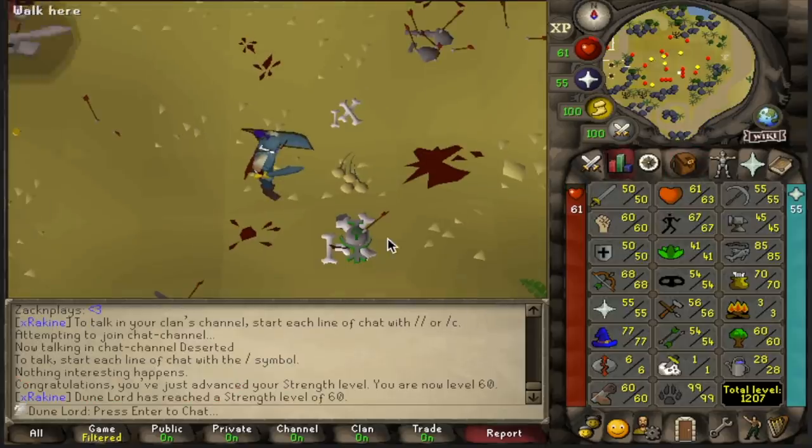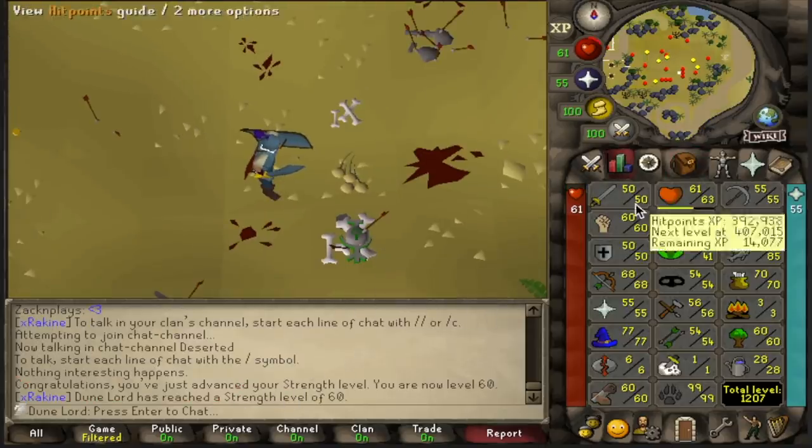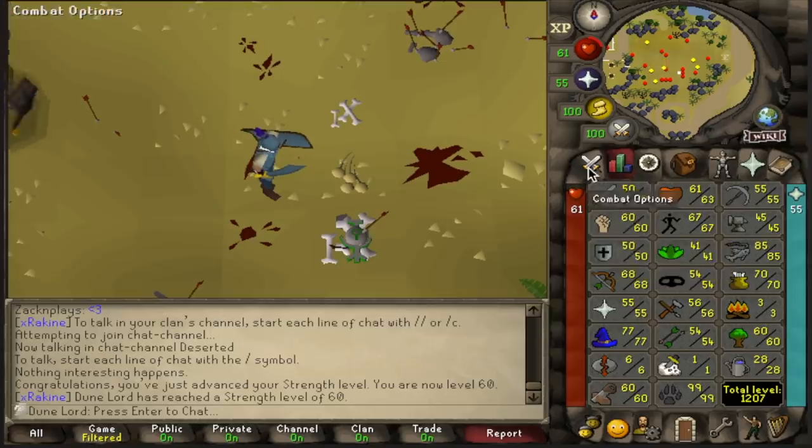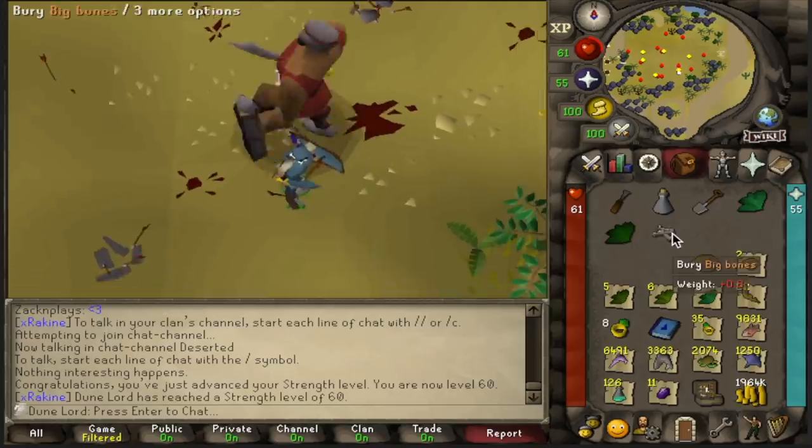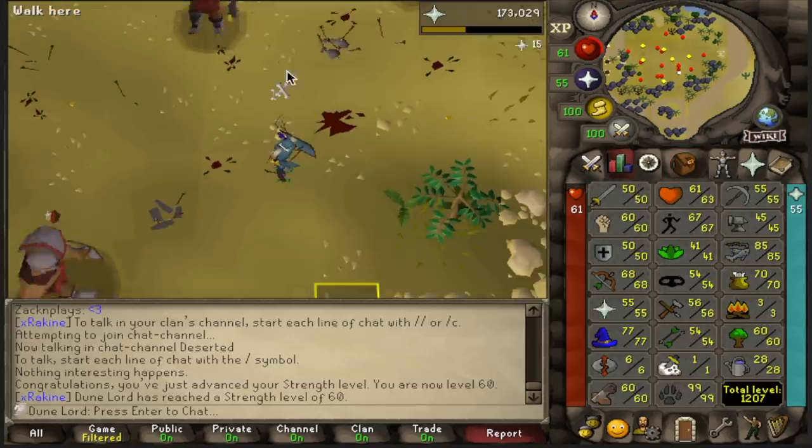I think I missed it by like a couple seconds, maybe one kill, but I didn't realize I hit 60 strength. That's the point where I said I was going to switch over to attack, so the next thing we're going to do is get to 60 attack.